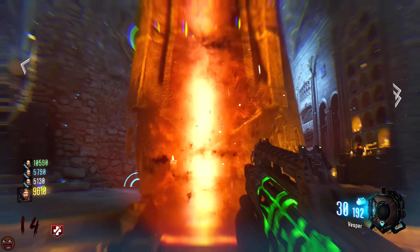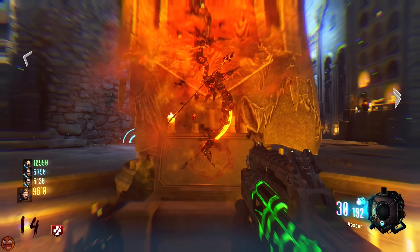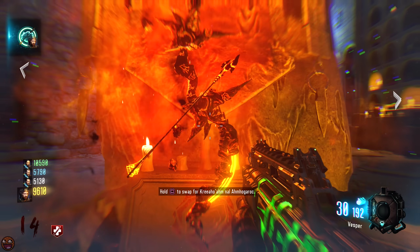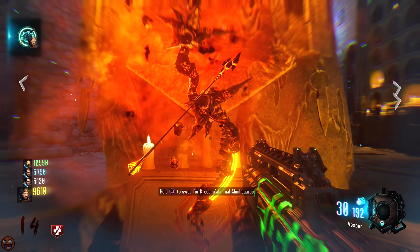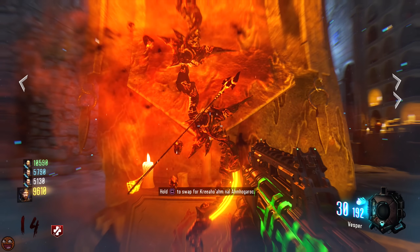Once it's finished absorbing souls, it will look like this. Hold Square and watch the magic happen. It will fly into the air — there'll be a beam of ethereal energy — and your bow will spawn in front of you. Congratulations, you've upgraded the fire bow, and it wasn't really that bad, was it?